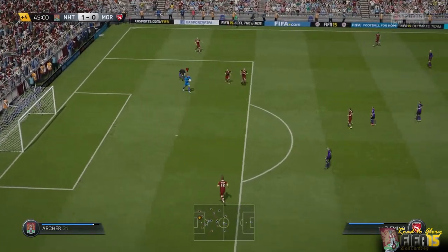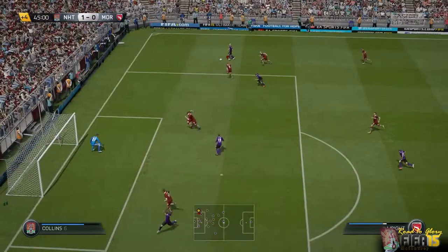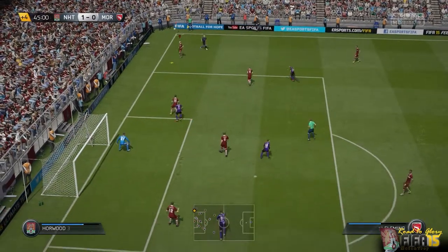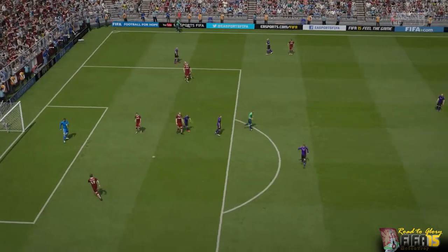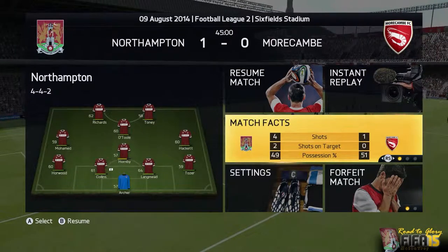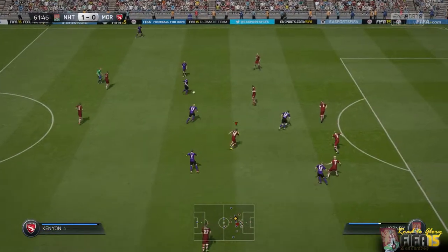Jordan Archer getting in on the rough action with that WWE-style flip move, and he saves it from going out of bounds. Maintain possession, clear it out, and that'll do it for the first half. Stats are looking a lot better this time around, about 50-50 split on possession. Let's hope we can keep it up in the second half, build that lead up, and take these three points to start the season.